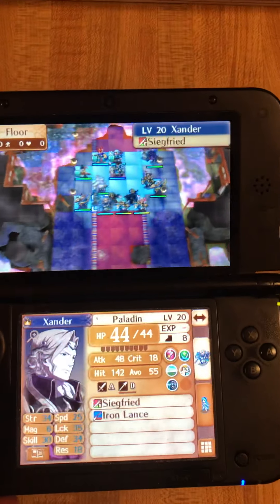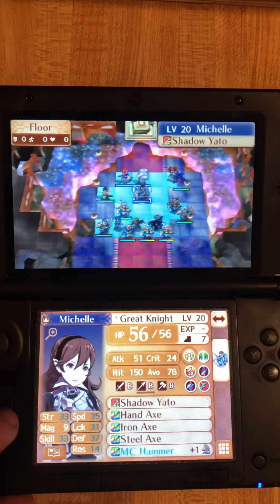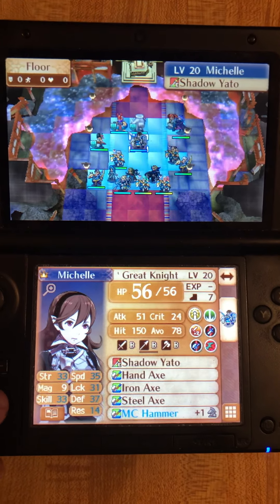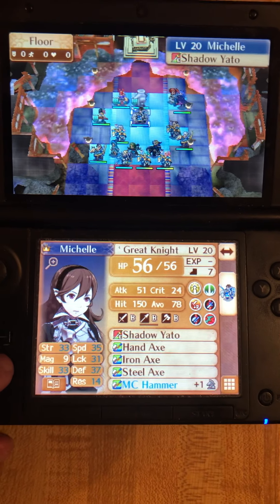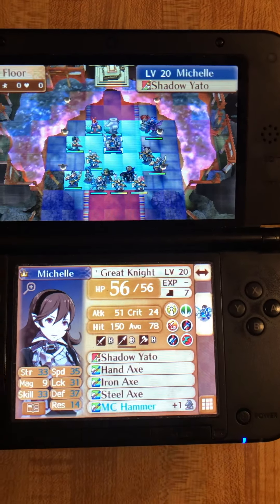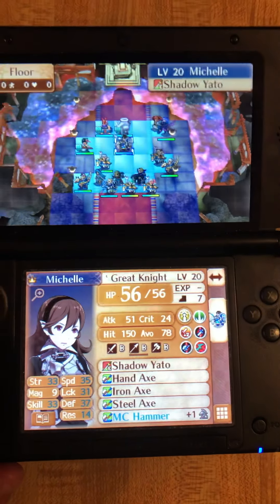So what you're gonna need: let's start with one Corrin, who has been named Michelle in this game. You need one Corrin basically as beefed up as possible. They need to be in a mounted class — any mounted class will do. Preferably one who can use swords.